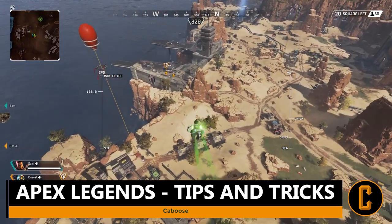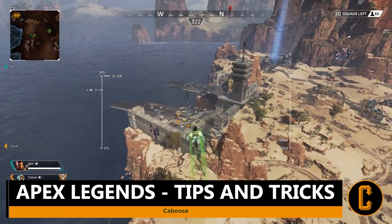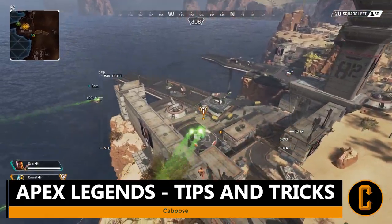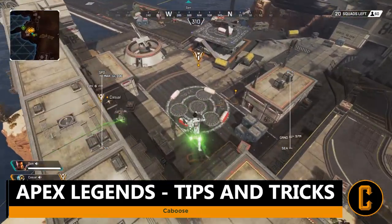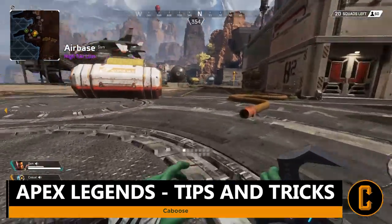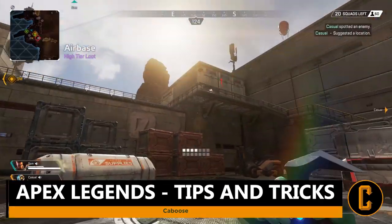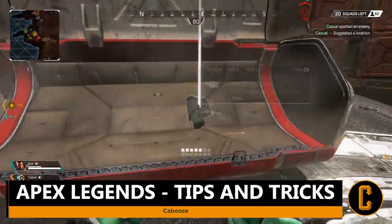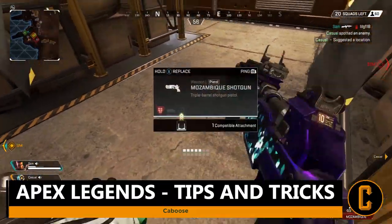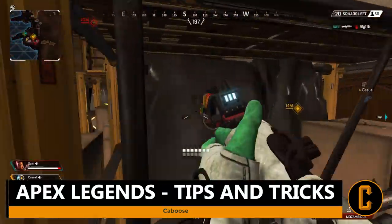As soon as you hit 145 speed, level yourself up by aiming upwards — your speed will start to decrease, and once it hits 135 aim back down until you reach 145 again. Repeat this process until you're relatively close to your destination, then dive straight down to your exact landing spot. This method works best if you don't jump right off the bat or if the hot zone is in a parallel position from the jump ship.